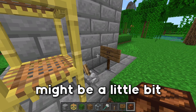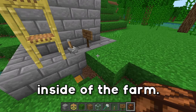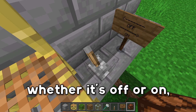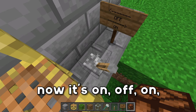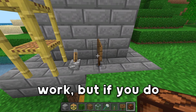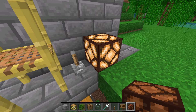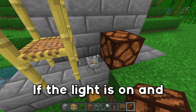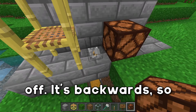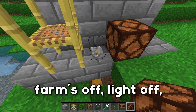It might be a little difficult to tell whether the farm is on or off since we can't see inside, so I've thrown down a sign that says whether it's off or on. If you don't have the resources for a redstone lamp, that'll work, but if you do, just break the sign and place down a redstone lamp. Note that it's backwards: if the light is on, the farm is off, and if the light is off, the farm is on.